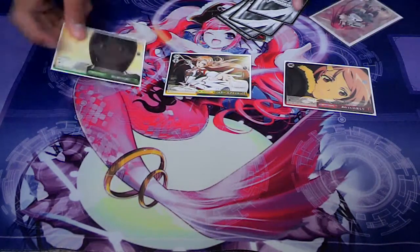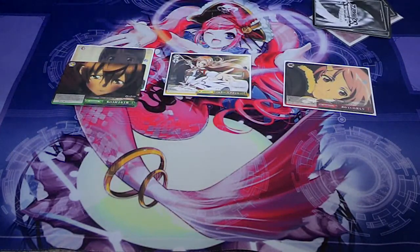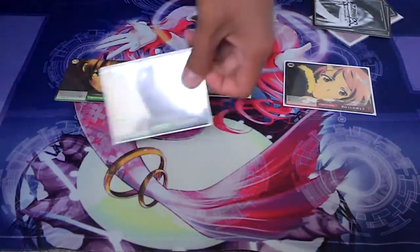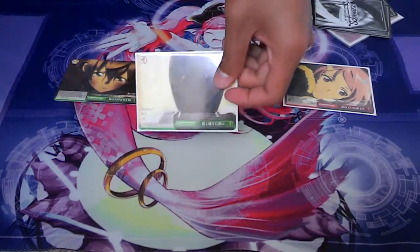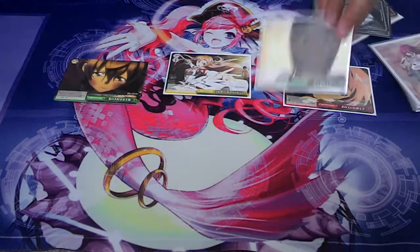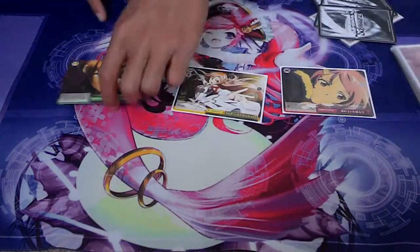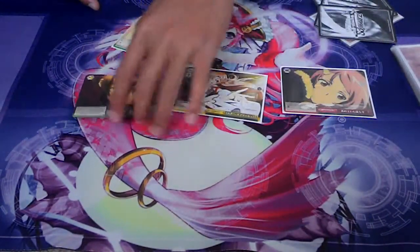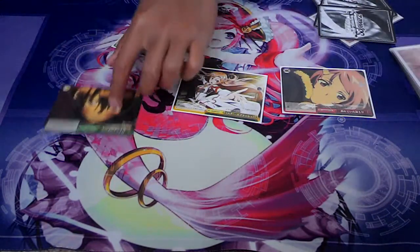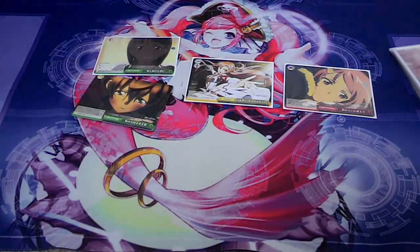Moving on to the greens, they have two: the Gold Bar and then the Gold Bag. The Gold Bar allows you — when it's checked — to add this to your hand and then put the top card of your deck into stock. The Gold Bag, the difference there, is that it goes into stock but also allows you to put the top card into stock, so it gives you two stock. Both of them give 1,000 power and one soul, so it's a global type of effect.